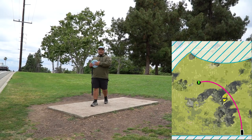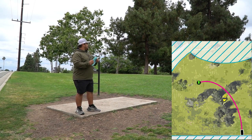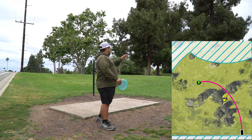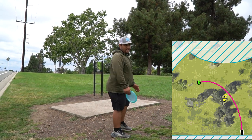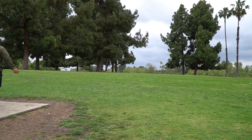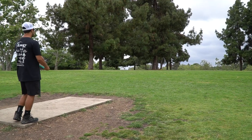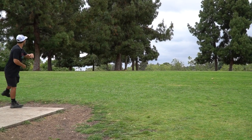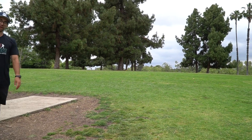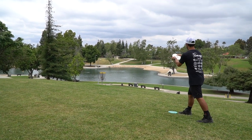Now guys we are looking at 347 feet and it is at the sketchiest pin position because it's really at the edge of the hill on the left side. What you want to do is push something straight that can hyzer pretty hard at the end. That seems really good — looking good, maybe a little short and right. We've got the death putt of death putts but we're gonna try to bang it.